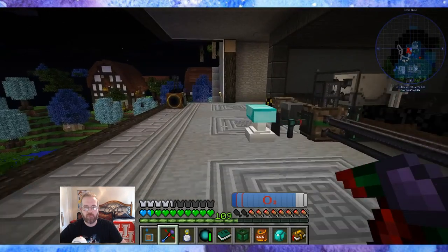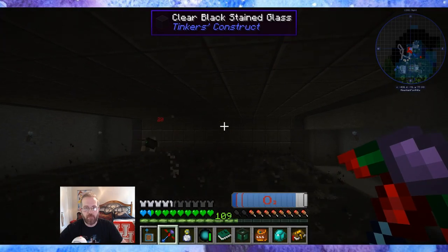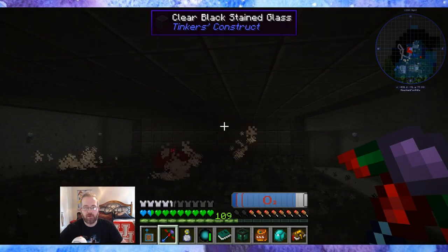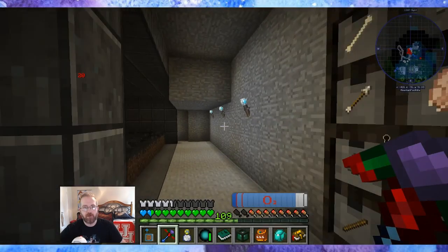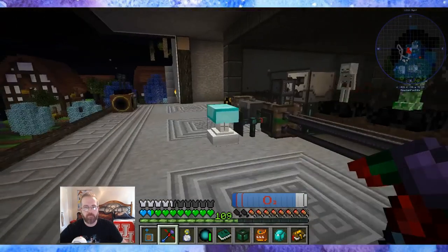It's just quicker for me to kill it with the pickaxe than to bust out my sword, so I tucked my sword away. That's weird because the Blaze Spawner — I have it right there on the back wall — so I don't know how he spawned over here. I don't think the spawner reaches that far, but I'm probably wrong.